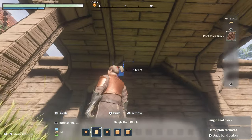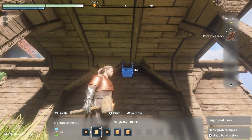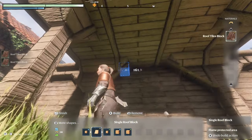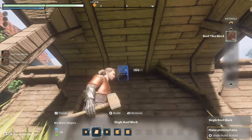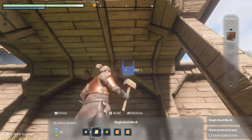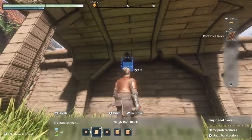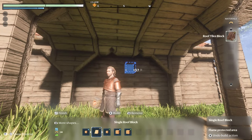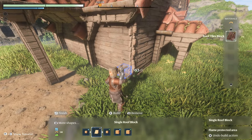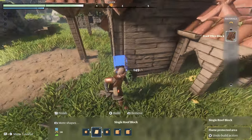We could join these off or even make a little pattern out of it. Let's try: do one, skip one, do one, skip one — there you go. That just cuts into it slightly and makes the build look more unique. Then we could even go around the corners of the build and do the same thing — make some supports coming up.